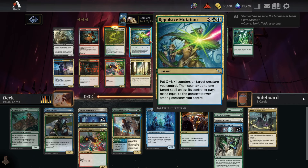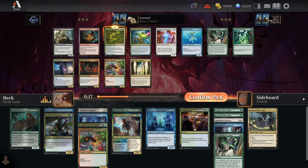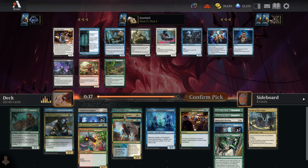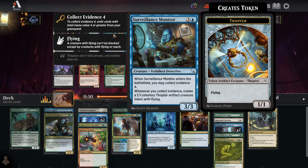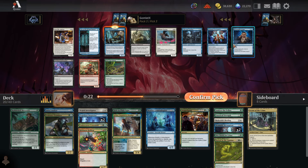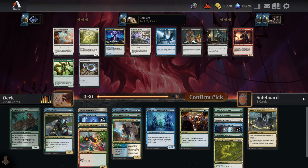Pack three pick two: even though we're deeper on blue-green, Buried in the Garden is very good with our Doppelganger and the ramping is really nice. The fixing helps but since white is our splash, it's slightly awkward. Still, this card is just kind of perfect here. Pick three, Surveillance Monitor is really good with Evidence Examiner — every time you collect evidence you get a Thopter and a clue. Pick four, another Makeshift Binding.